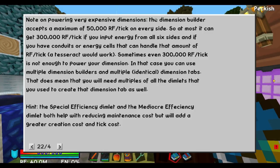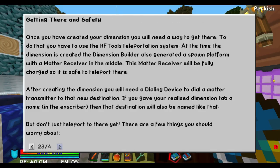Powering is very expensive — dimensions max out at around 50,000 to 300,000. Getting there safely: once you have created your dimension, you will need a way to get there. To do that you will have to use the RF Tools teleportation system. At the time your dimension is created, the dimension builder also generates a spawn platform with a matter receiver in the middle. This matter receiver will be fully charged so it is safe to teleport there. After creating the dimension you will need a dialing device to dial a matter transmitter to that new dimension. If you gave your dimension tab a name in the inscriber, then that dimension will also be named like that.